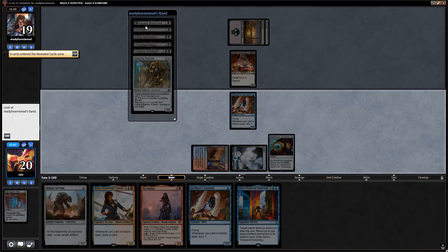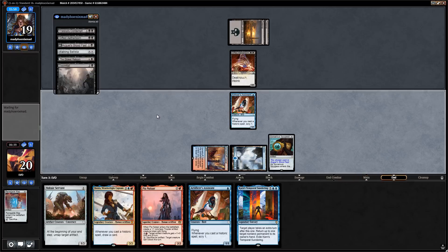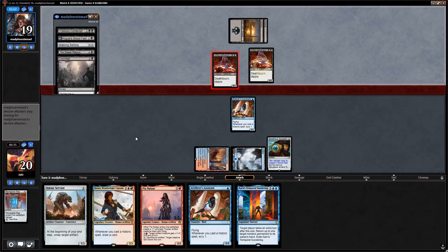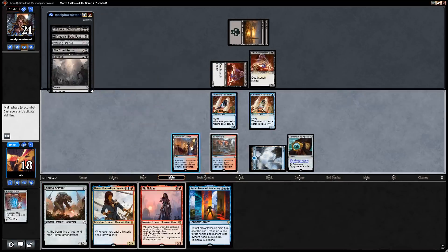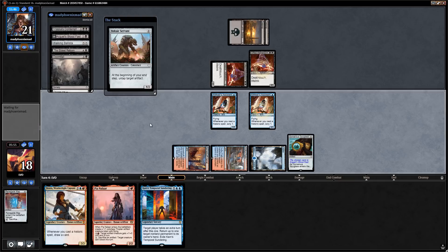Let's see their hand: Bloodfast, Doomfall, another Aetherborn, Eldest Reborn, Vraska's Contempt, Ballista — they also kept a two-lander. We can name Ballista or Bloodfast. I'll go for Bloodfast and say go. Next turn they're probably just playing another Aetherborn. They did not find a land either, but those Aetherborns are good on turn two. Come on land — nice! Now we get to either play Pia or go assistant into Voltaic Servant to ensure land four for Jhoira.